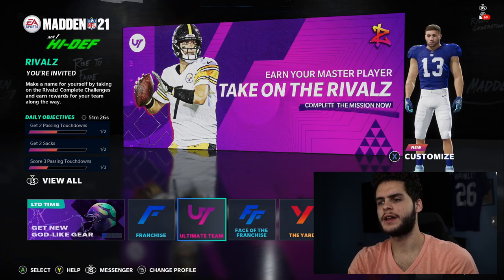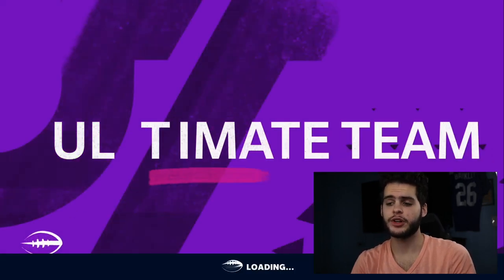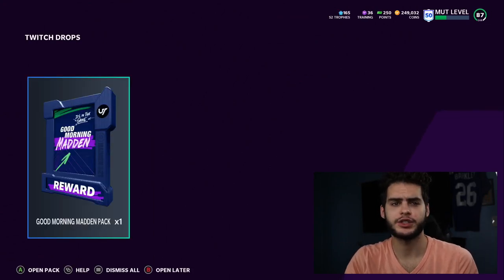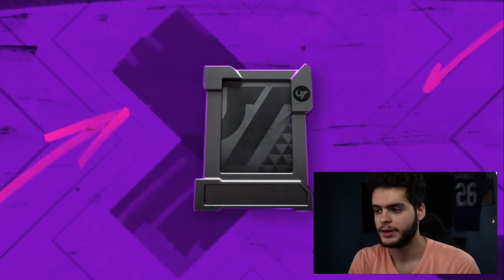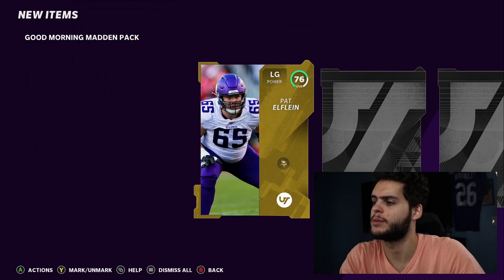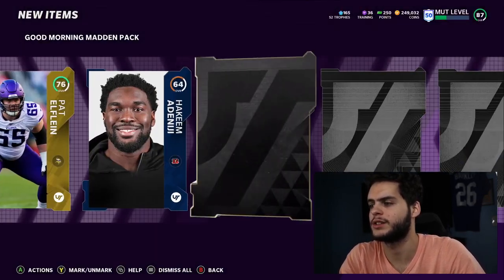What's going on everybody, it's Poodle back with another Madden Ultimate Team video. Today we got the 32 brand new team standout players. We got the NFL 40 and 50 revealed — those players all three of them just came out closer to around two o'clock. We're still going to go over them and we do have a free standout player. Let me open this pack first and see if I can pull one of the LTDs out of here.